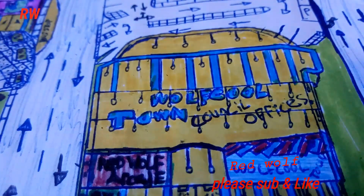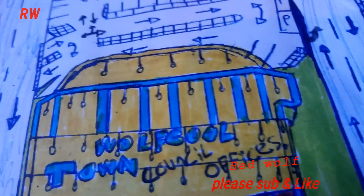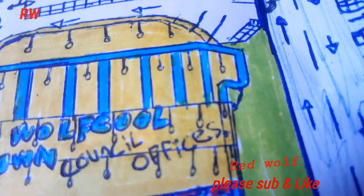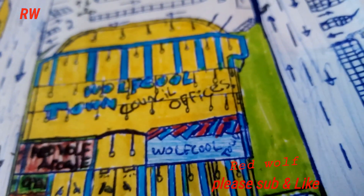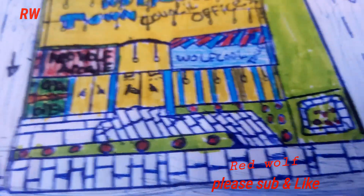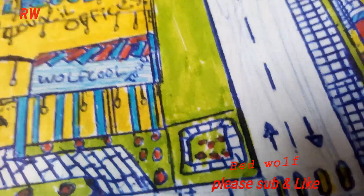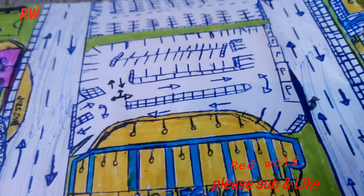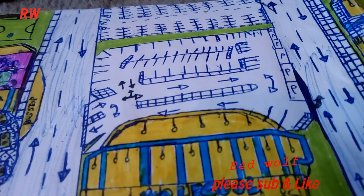We've got the building with blue Eon lights and a massive sign saying Wolf Cool Town Council Offices. Five floors. We've got glass — all this is bulletproof glass. We've got blue Eon lights here, and we've got an edge here, like a window, so it looks like it's outside when it's not. It's got outside of it where it's got the flowers — Wolf Cool Town in bloom — so we've got the flowers and the flower beds. It's got a massive car park at the back of it, so you can park your car there. But also a bus stop here, so you can get on the bus and walk to it.